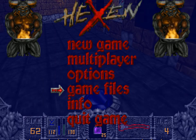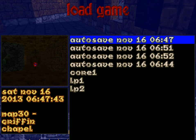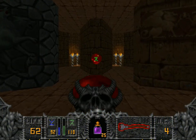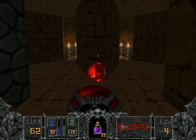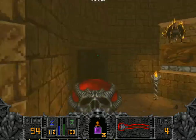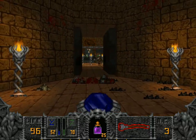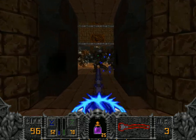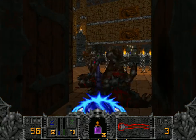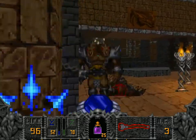What the hell happened? We're in the dragon chapel. I have no idea what happened there — maybe I accidentally pushed some button I shouldn't have. Oh my god, I don't know what happened there.